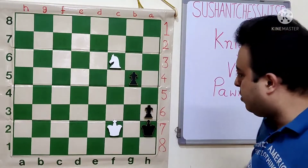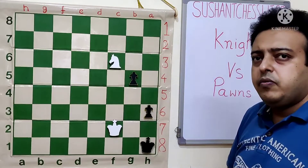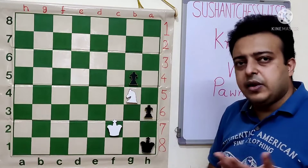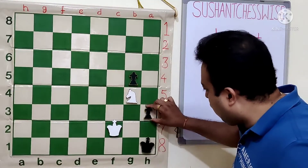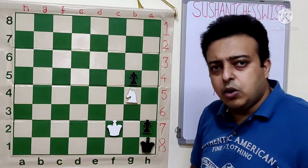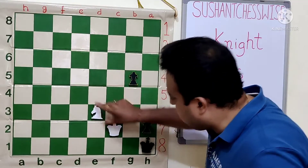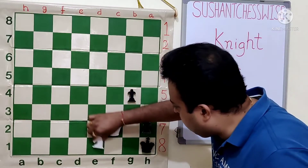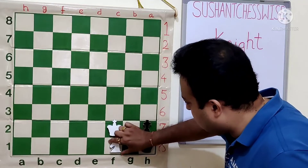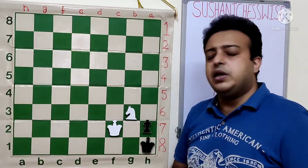We see that we are heading towards a similar position. After Knight G4, we don't have King F1 already. So after H2, we will not be able to mate instantly. But White maneuvers the Knight to another square — we free the Black Pawn and let it move. After Knight E3, G4, Knight F1, and there is nothing other than G3. So after G3, Knight G3 checkmates. Although the moves are more, White manages to win nevertheless.